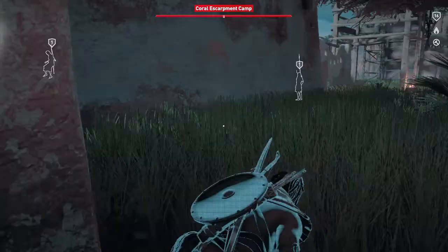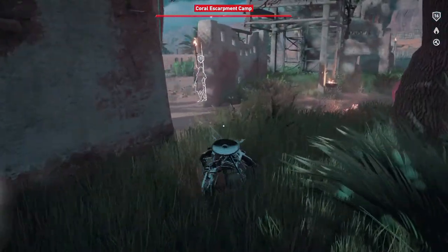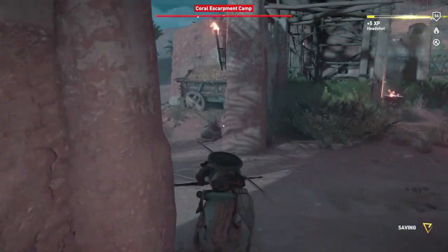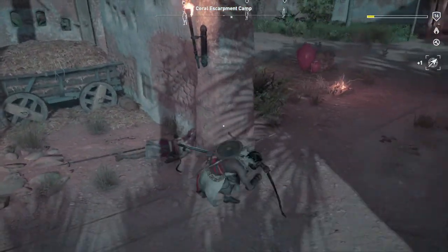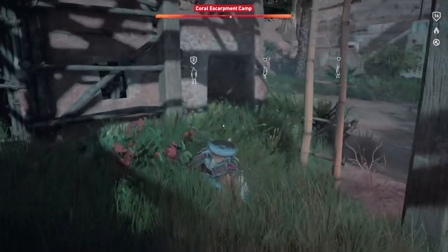We don't have to upgrade our quiver either. Just sneak around, take your time, and use the tall grass — there's lots of tall grass in this space. Most of the enemies are going to be by themselves at night, so you can take out these door guards right here. Just pop them in the head, run over to their dead body, get the arrow, and keep working your way around the base.